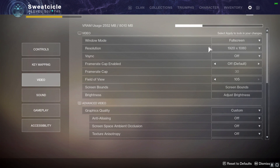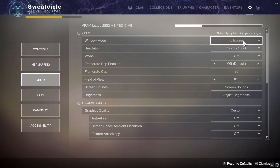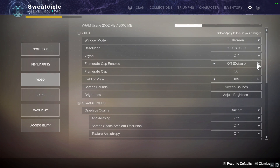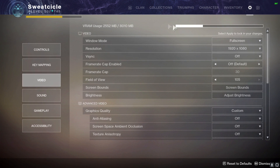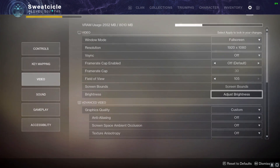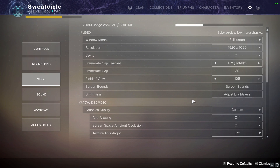Moving on to video settings: in the first section you want to put basically everything on max. Full screen mode is what I like to play on, 1080p as long as your monitor and computer can support it. I would leave the frame rate cap off if your computer can support it. Max field of view is great — it makes the game feel a lot more smooth. Your screen bounds are based on your monitor, and for brightness I personally like to play on seven so I'm able to see everything clearly.